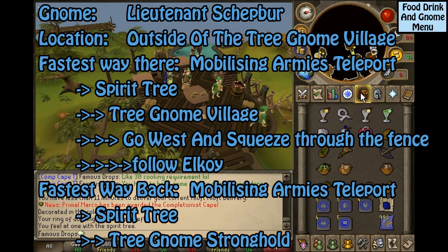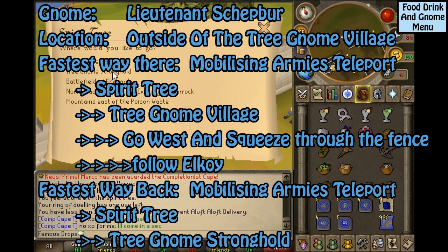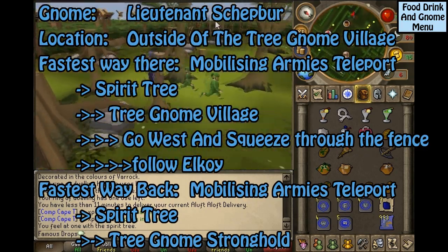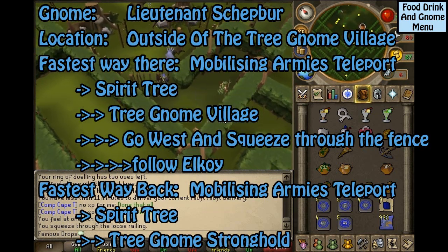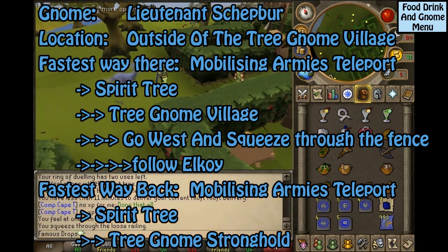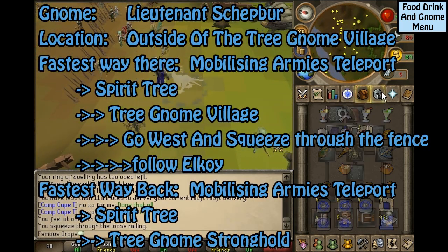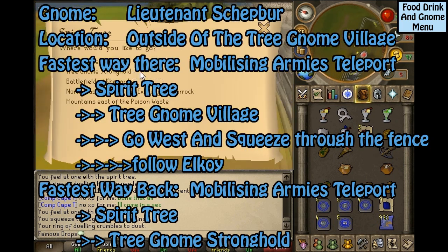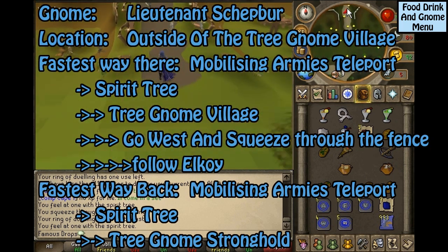This gnome is Lieutenant Schlepper, located just on the outside of the Tree Gnome Village. The fastest way to get there is the Mobilizing Armies Teleport to the Spirit Tree to the Tree Gnome Village. Go west and squeeze through the fence, then follow Elkoy — Elkoy will take you just outside of the Tree Gnome Village, and Lieutenant Schlepper is just north of where you will end up. The fastest way back is the Mobilizing Armies Teleport to the Spirit Tree to the Tree Gnome Stronghold.